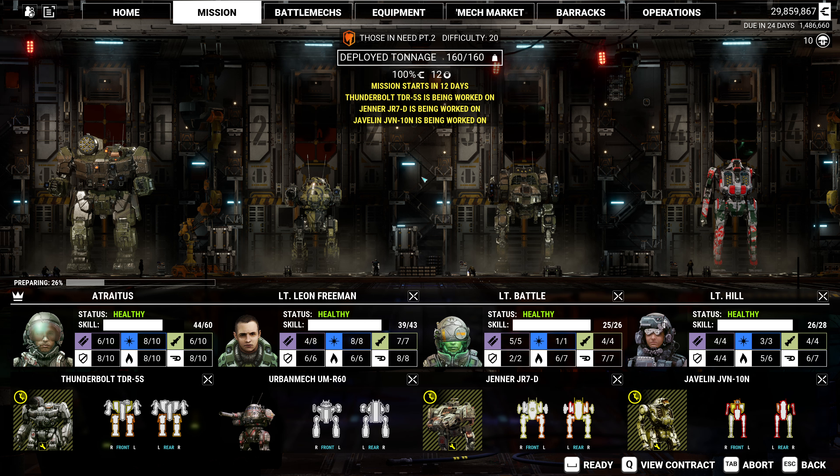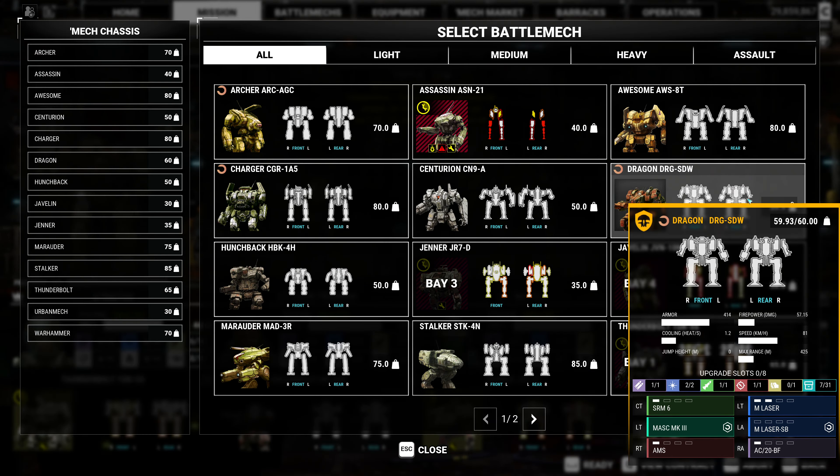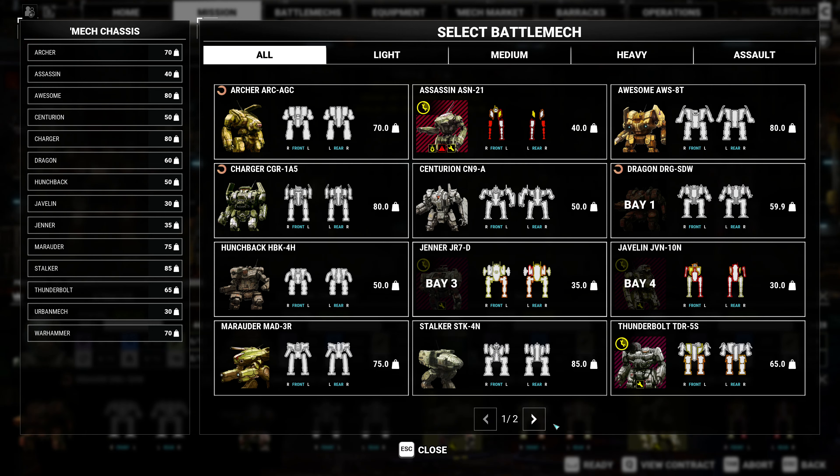Now of course the Jenner, Jablin, and T-bolt are all being worked on. So we're going to have to swap these out. I'm thinking right now we go down to the Dragon here. And then the Jenner — the question is what do we replace that with? We're going to have some tonnage constraints here, no doubt about that.